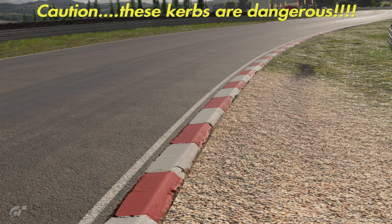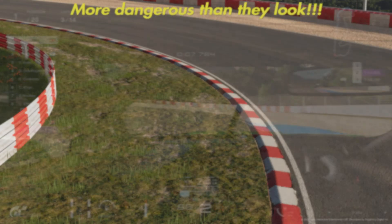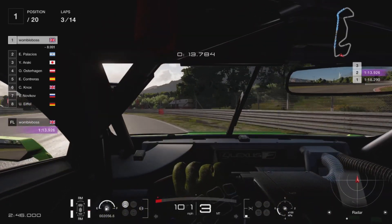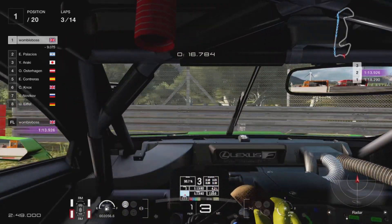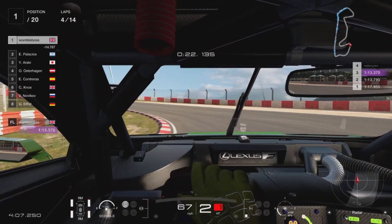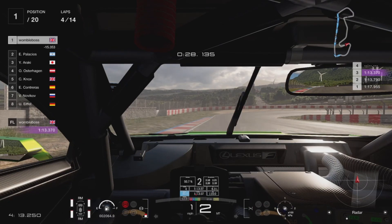Before we move on to the strategy element, just wanted to give you a little warning about these kerbs which have caught me out numerous times making this video. They're scattered throughout the course, very narrow, on both the apex and the exit of the track, so these cars are just not happy on them at all. A very innocent-looking accident — just caught the right-hand side wheel on the kerb and round she went. Catch the inside of the kerb on the apex and before we know it we are spun round and facing backwards.